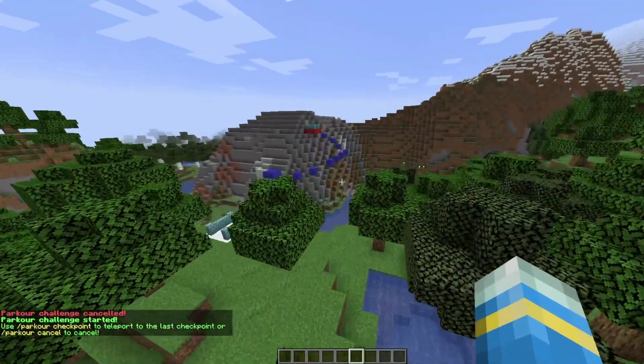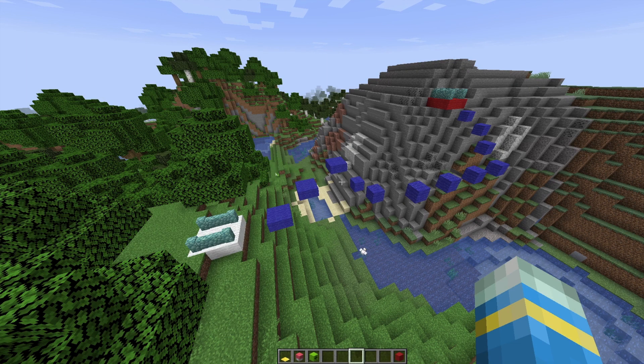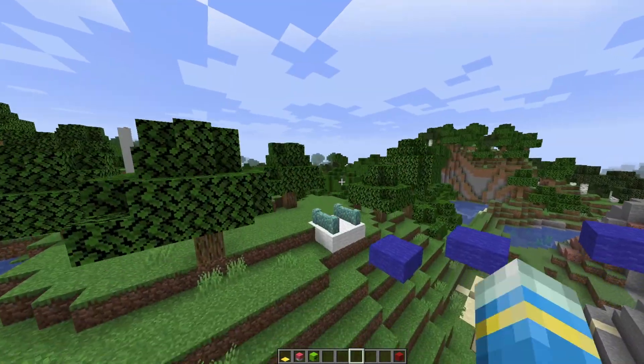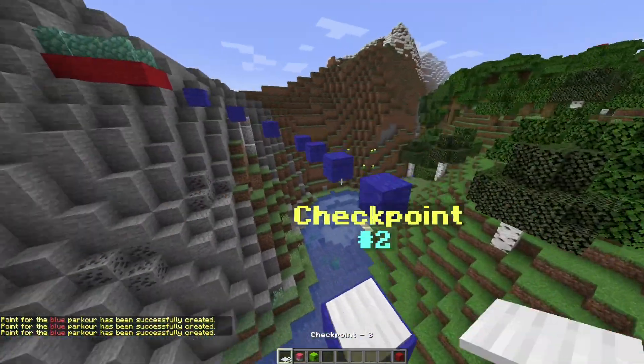Let's go ahead and create one of our own now. I've created another course — it's pretty simple. If you want to create one, you do /parkour create followed by a name; let's call it blue. Once we've done this we'll get some items in our inventory. We have the start point, which we can pop down to start the challenge, and then we can put down all of our checkpoints — put as many as you want.